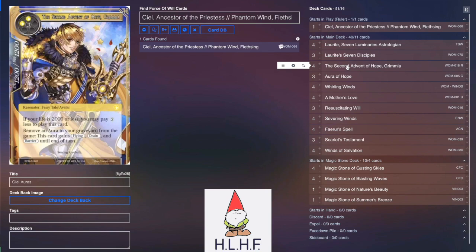Second Advent of Hope Grimia is our big boss monster outside of Ciel. It's very easy to get a lot of auras in the grave because pretty much the rest of the deck is auras, so you can potentially gain a ton of life. The most I've gained off of one Grimia hit was 6,000 life off of just one swing — lots of potential to make a comeback if your life gets low enough.